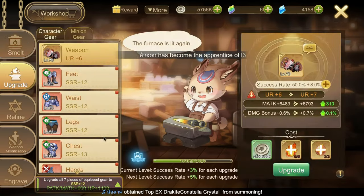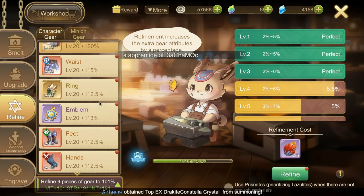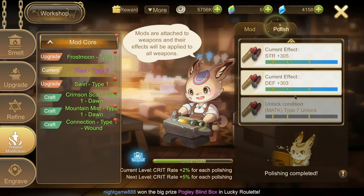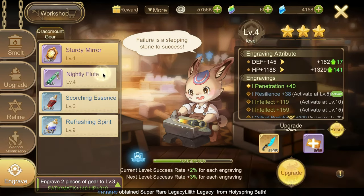Here are my upgrades! My Weapon is at plus 6 and the rest is SSR plus 12 and 30. Weapon Mod Titan Type 6. Dracomount Gearing Grave.